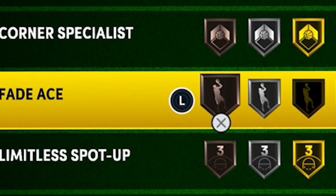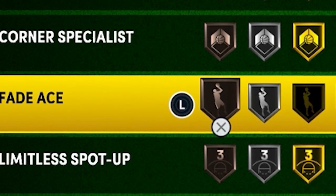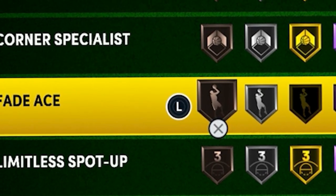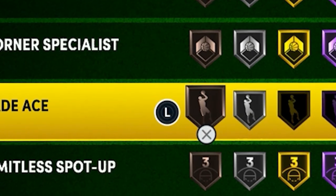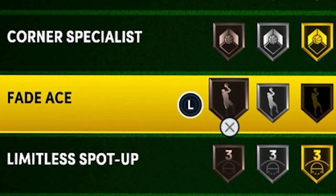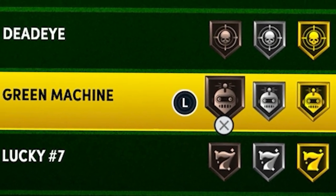When it comes to Fade Ace, I think this is one of the worst shooting badges because the only build you'd want to use it on is a pull scorer, and even then there are way easier and better ways to score than shooting fades. If you are going to put it on, go silver or higher — I wouldn't put it on bronze, it's not even worth it. I would only use this badge in Pro-Am or twos; it's going to be way harder to win threes games if you're just taking straight fades and scoring two-pointers.